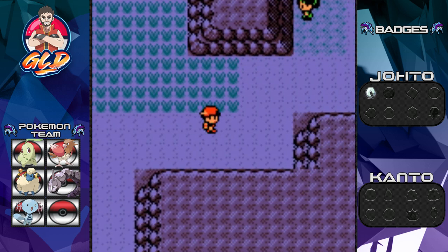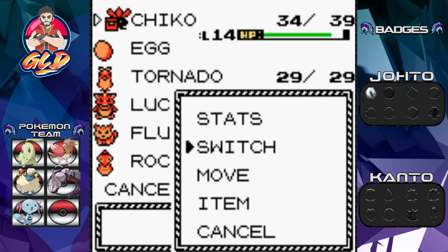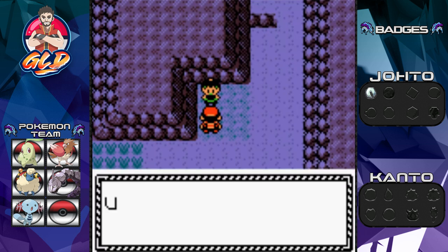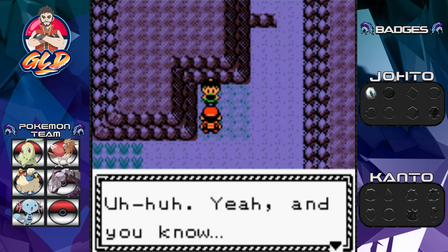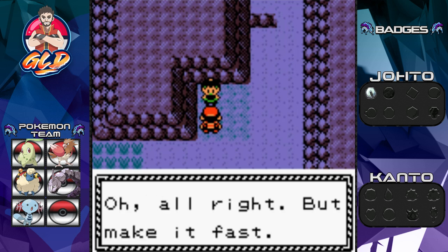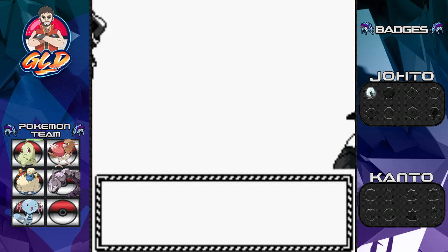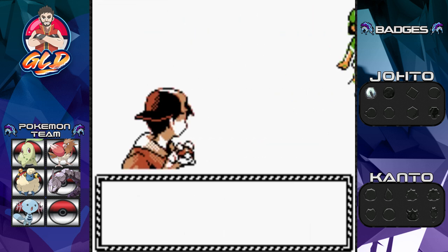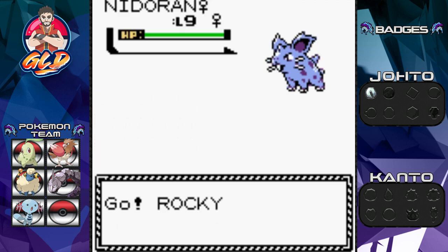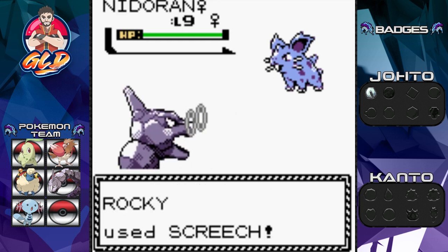There's a trainer here, so let's go ahead and grow some levels for Rocky. Lucky will get its turn in a little bit. Taking on Picnic Girl Liz — she's coming out with a female Nidoran. Let's go Rocky Balboa, use Screech to be all strategic!